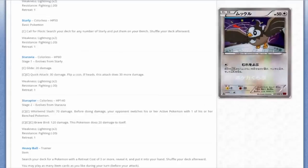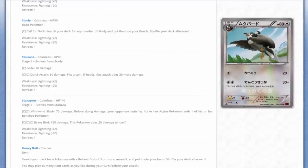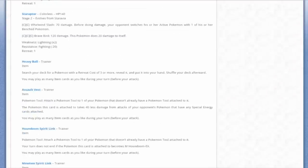We've got this Starly - it appears to also be in the nightclub, flying above. Call for Flock lets you search your deck for any number of Starly and put them onto your bench - that's kind of cool, if Starraptor wasn't garbage. Staravia is garbage. Starraptor is a powerful Pokémon but useless in the TCG - he used to be good with Level X, but he's been brought down to this lowly card.